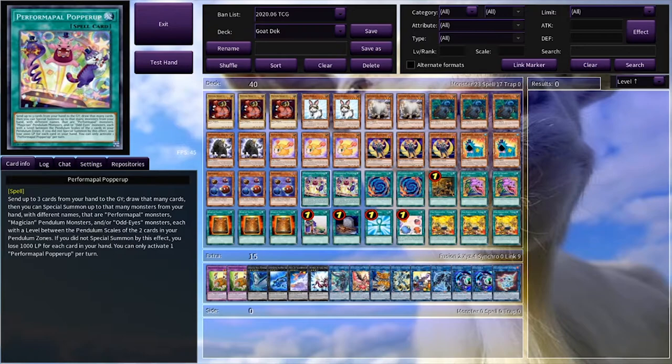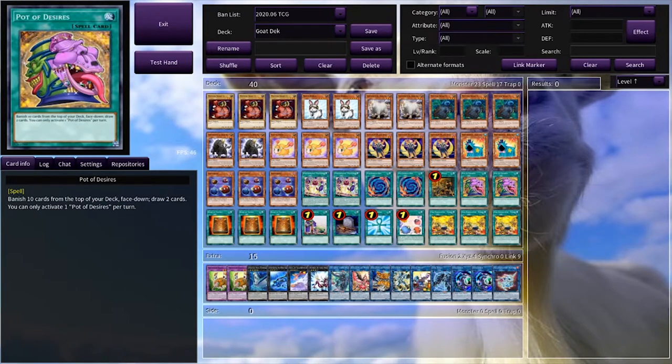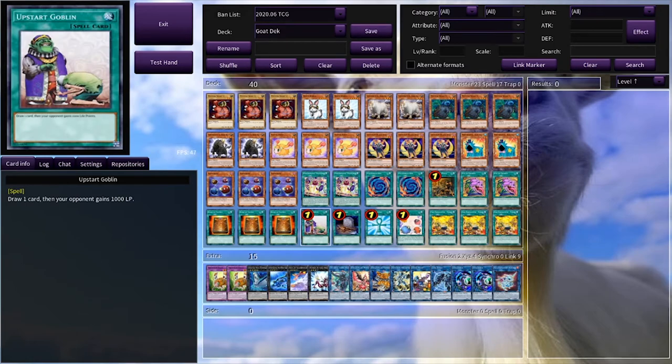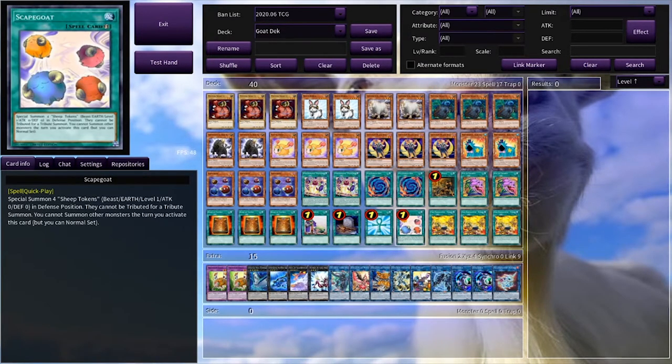Next we have Performer Pal Popper Up, which isn't that important. Performerization, One Day of Peace, Pot of Desires, Book of Tayo, Abstract Goblin, Foolish Burial, Monster Reborn, and Scape Goat — which is the best card of the best cards of the best.